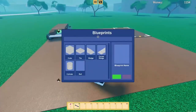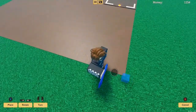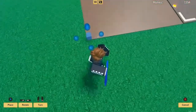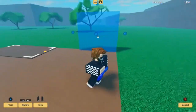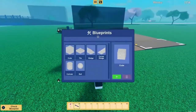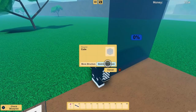Blueprints work a little different now. What's really cool is if you select the blueprint and you want to place it, you can place it here and you can actually expand it, which is pretty cool. It's a nice little neat design. But I'm gonna destroy this because I don't need it now.